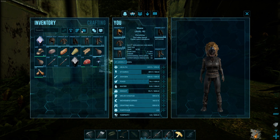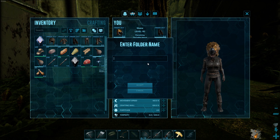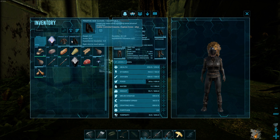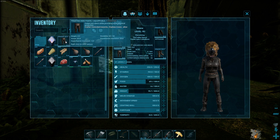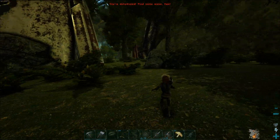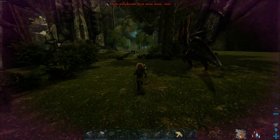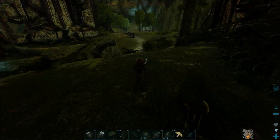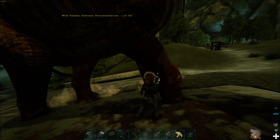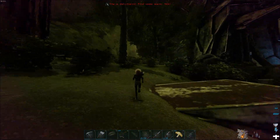I wanted to show one thing - you can now create folders. There's a 'backup hide' folder option, and this is something I've been wanting to show people. So let me get in a fight with something and get a little bit of damage going on.